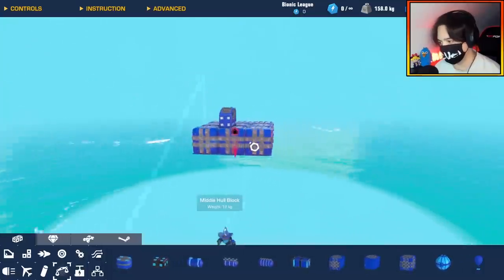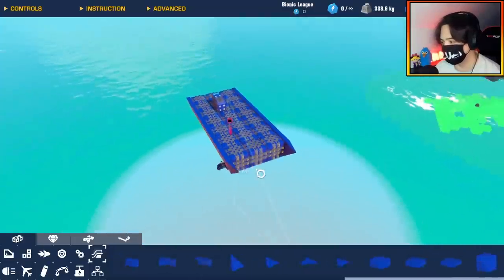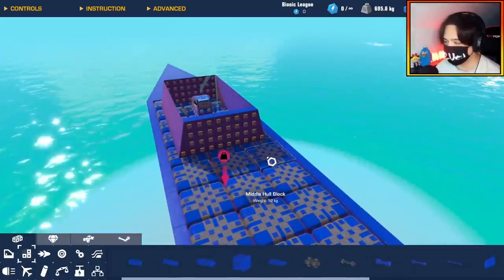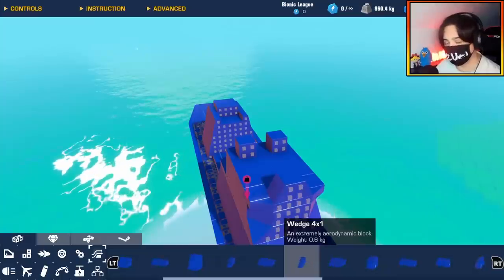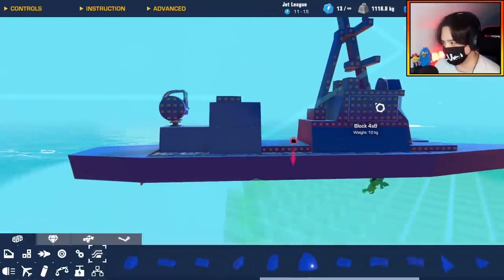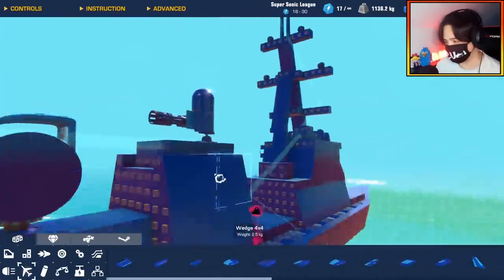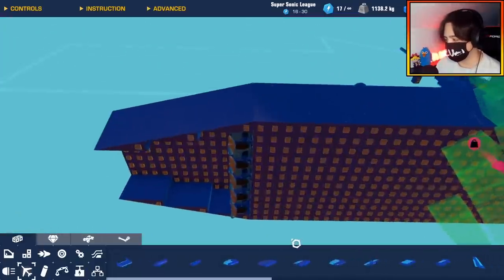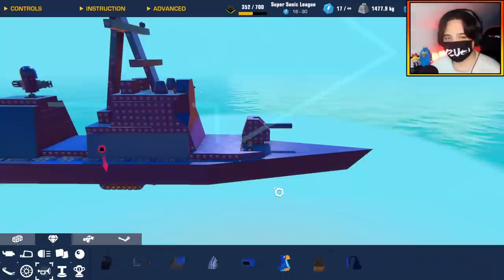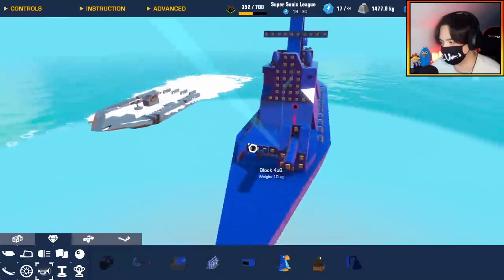The big ship is allowed to use hull pieces but the small boat is not. Scrapman works on the hull and turns his minigun into a sea whiz. With 300 blocks it's pretty reasonable. He installs the gunpowder cannon, adds the sea whiz minigun for his own control, and uses ailerons for steering.